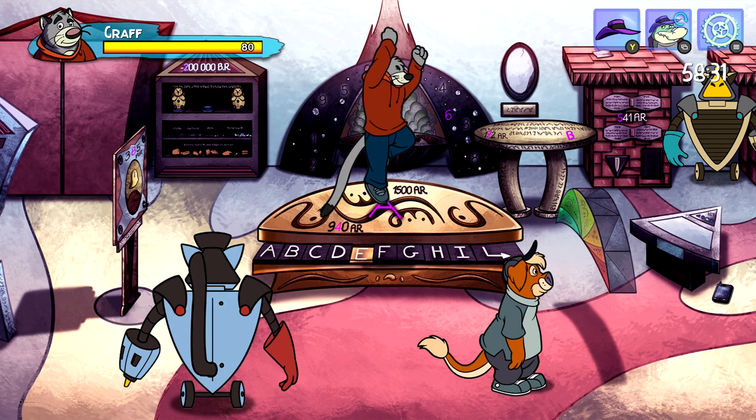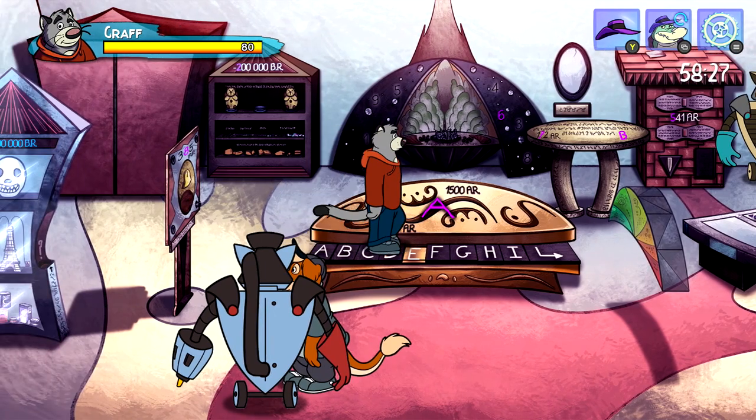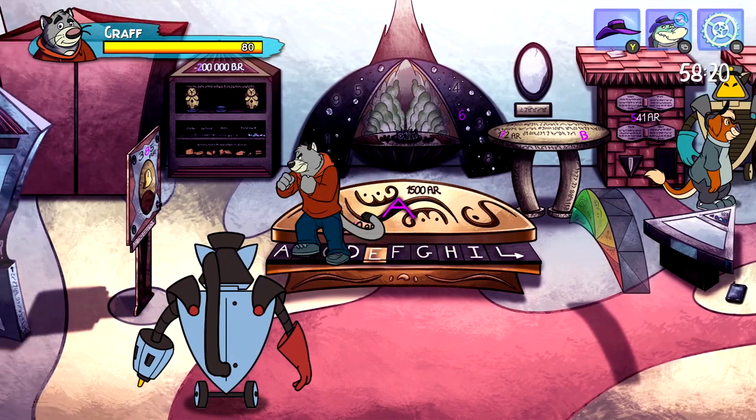You want to make sure you enter action mode by hitting the Y button, and then once you are there, make sure you jump onto the keys and then just walk back and forth for about 10 seconds or so. If you mash all the keys for 10 seconds, you should be good for the achievement.